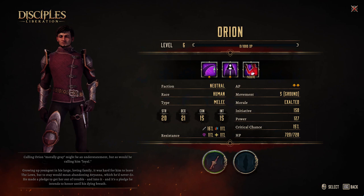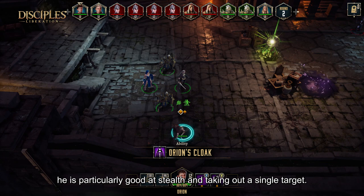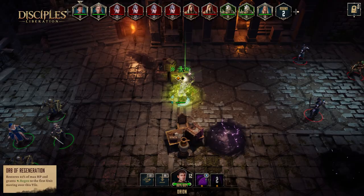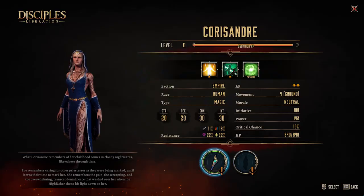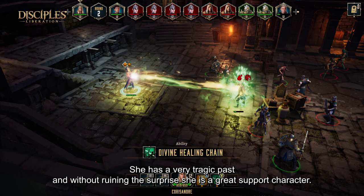This is Orion, one of the first companions you recruit in the game. He is an Assassin and Havaiana's childhood friend. He is particularly good at stabbing and taking out single targets. Next is Corissandre, a Priestess of the Empire. She has a very tragic past, and without surprise, she is a great support character.